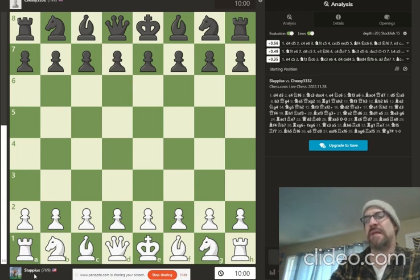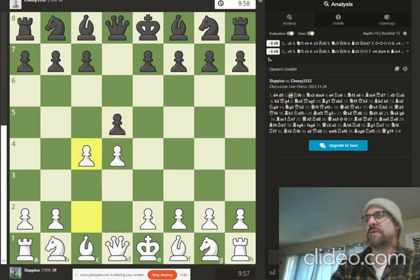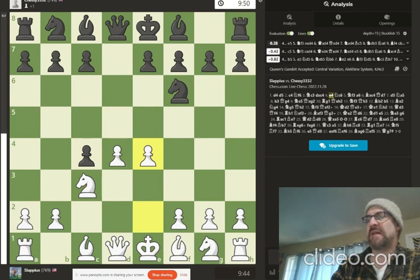My subscriber shared with me his thought process on this match, so I'm going to relay it to you as he explained it and we'll go over the moves. Now, Slapius did say that this is not a normal quality level of game for the 750 to high 700s level that he plays at, and that he was very tired that morning — it was the first match of the day and he hadn't really had any caffeine. So he should have subscribed to my coffee offer. We started with the Queen's Gambit.